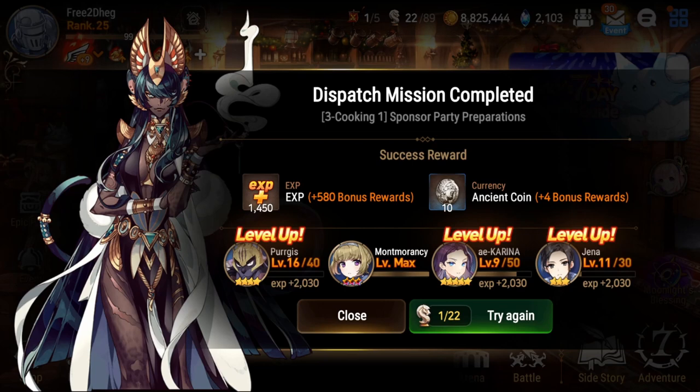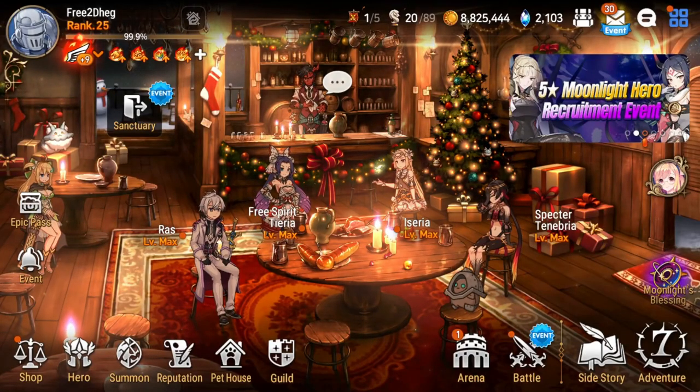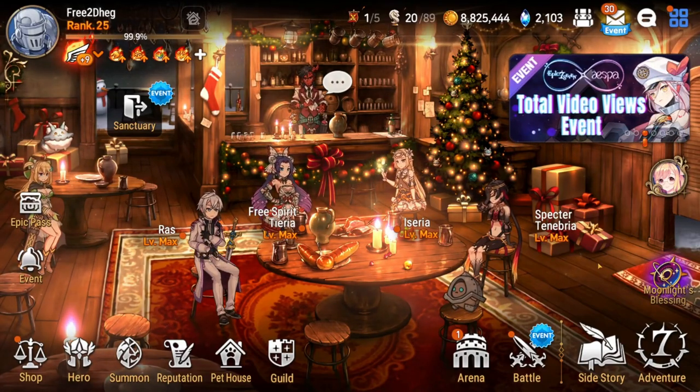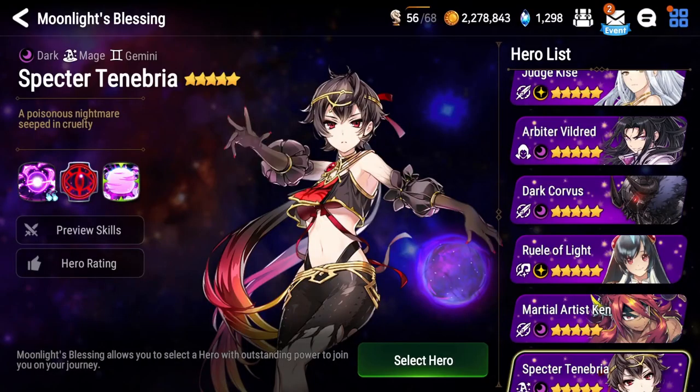You're going to want to re-roll for a bit. After that, you'll be given opportunities for Moonlight Blessings — eventually around 1-7. You have the choice of six characters: Judge Kisei, Arbiter Vildred, Dark Corvus, Ruel of Light, Martial Artist Ken, and Specter Tenebria. These are six of the original Moonlight Heroes in the game, so they're giving everyone a free one with a few strings attached. Out of all of these, the only one I recommend is Specter Tenebria.